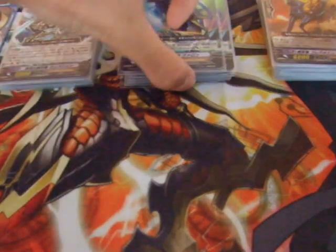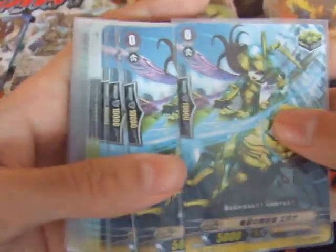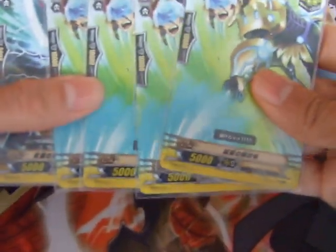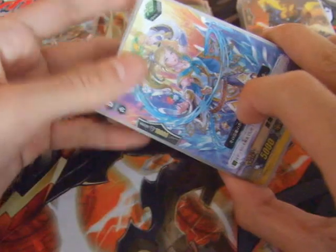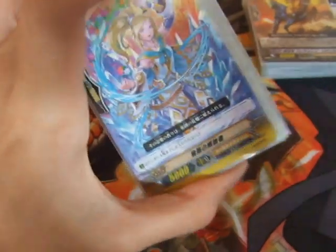And lastly the triggers: I play 8 crits. The new Apunas look really nice, so 4 new Apunas and 4 of the trial deck Strike Liberators. Then 4 draw triggers and 4 heals. This trigger lineup is basically my favorite — most of my decks I play 8 crits and 4 draws, except for my Tachikaze which I play 6 draws and 6 crits.